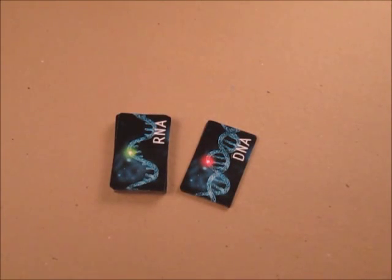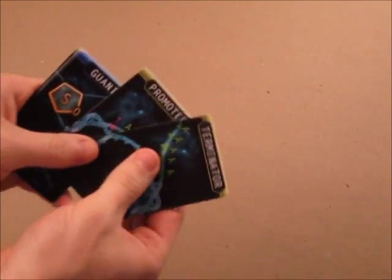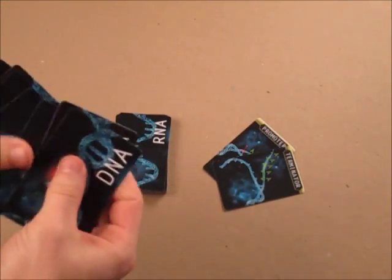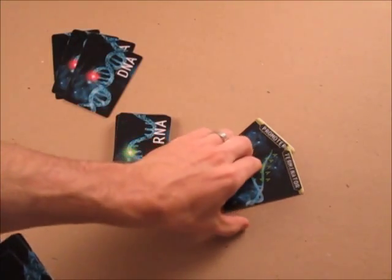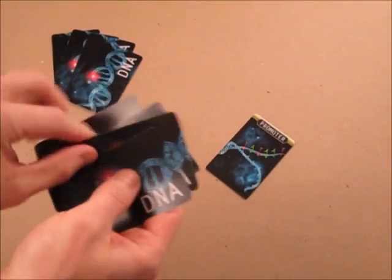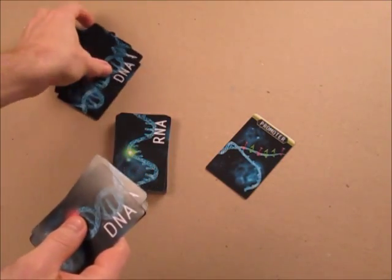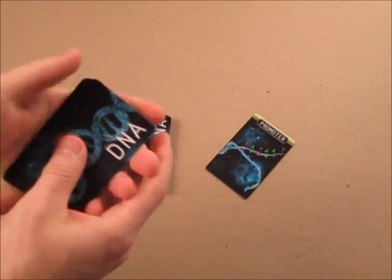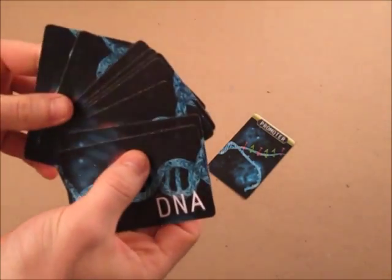Setting up the game is fairly simple. First we separate the RNA cards from the DNA cards. We take our DNA cards and set aside the promoter and the terminator. The rest of these cards we shuffle up so they're all random, then we take four of them and set them aside. We take the terminator card and reshuffle it back in so we don't know where it is. Then we take three of the cards we set aside and put them on top, and put one on the bottom. That ensures the terminator does not come up as one of the first three cards or the last cards.